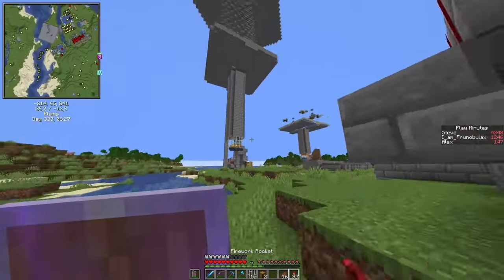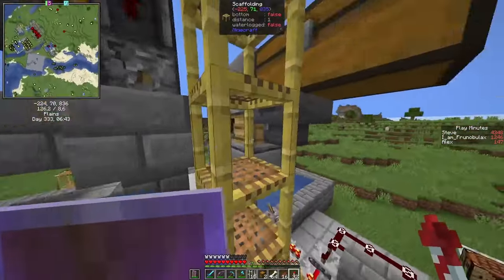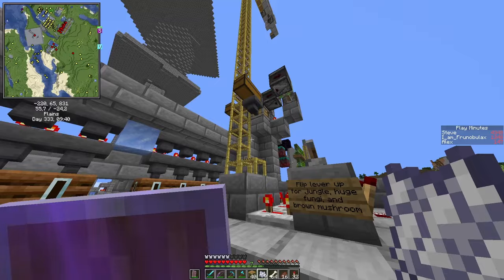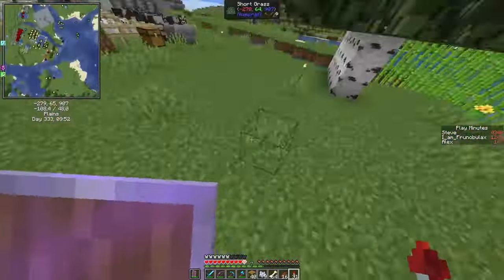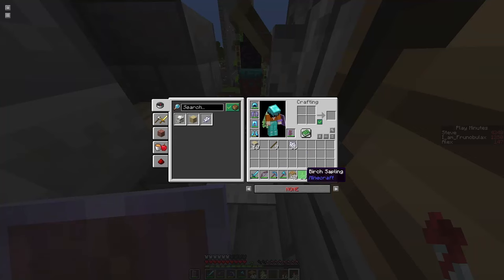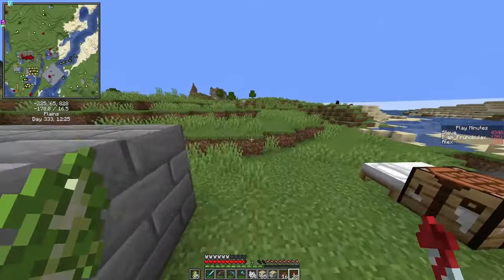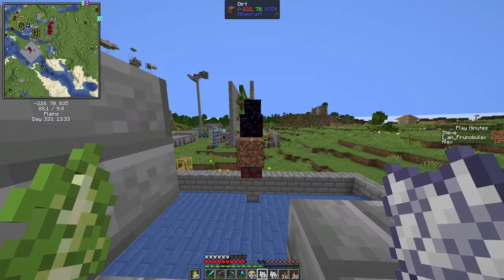So let's grab some bones. This farm does have a crafter so you can fill bones or bone blocks in here. Building this farm took about 50 minutes. Let's harvest the remaining birch trees so that we get a few saplings, then turn on the farm. We have 25 saplings — let's use our inventory as a filter for now and use some dirt blocks there. Let's give it a go.